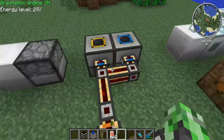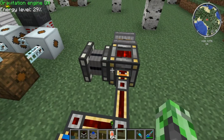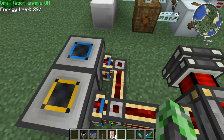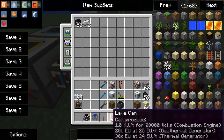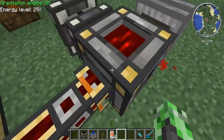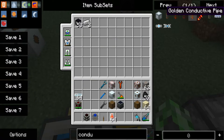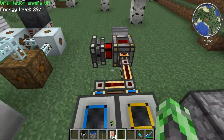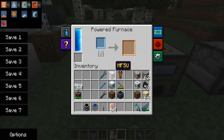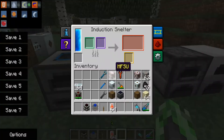We can easily throw one of these engines right onto the machine itself without worrying about storing the power, but it is recommended that you do store the power. I have some red conduit cables here — orange means it's outputting, and blue means it's receiving. These are one of the most expensive cables you can obtain and the best ones to use. There are also conductive pipes that work the same way but not as good as these conduit wires. So here we have a powered furnace and an induction smelter.